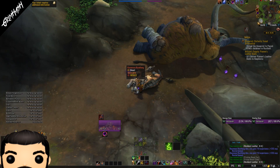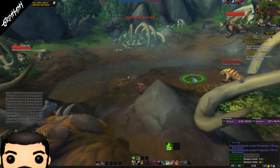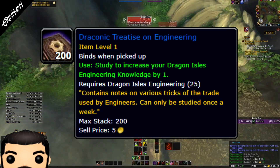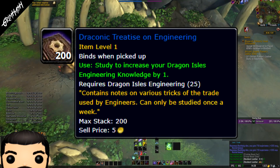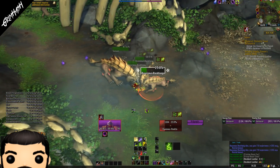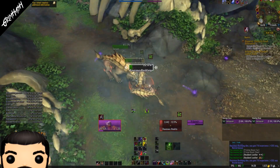And that is where our friendly inscription profession can come in handy, because these wonderful people can craft for us once a week an extra knowledge point. In this case it happens to be a draconic treatise for engineering, but they are for all professions. Now fear not, the weekly lockout that you can see here only applies to that specific treatise — we only have one engineering per week.